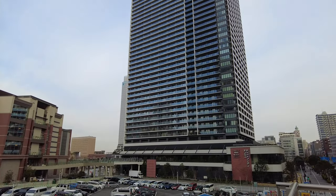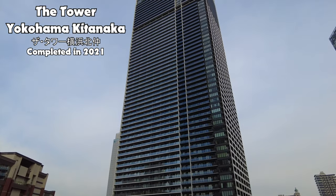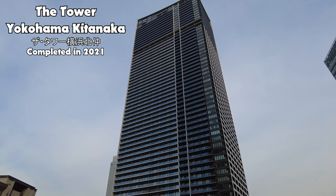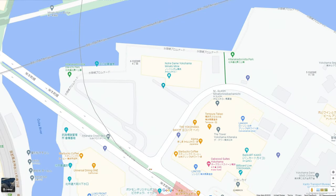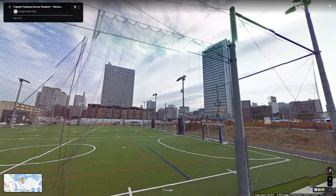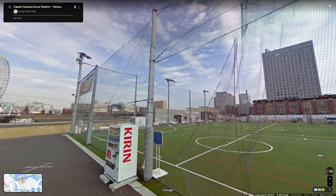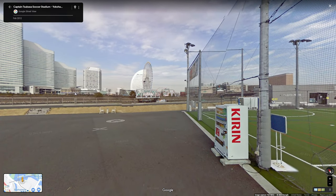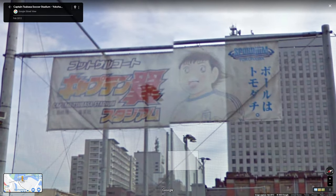The construction you can see in-game is a large entertainment, condominium, and hotel complex that finished construction around 2021. However, if you access Street View from Google Maps, you'll find that as of around February 2012 there was a soccer field complex in this area. Obviously the one in-game is not themed to Captain Tsubasa — it's a good bit smaller, with really only just the one pitch as opposed to a few.